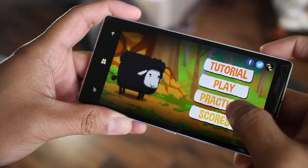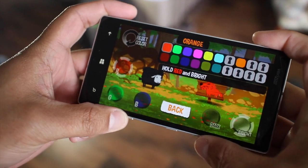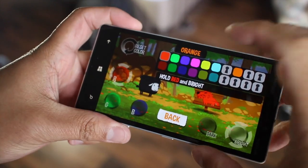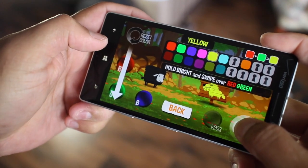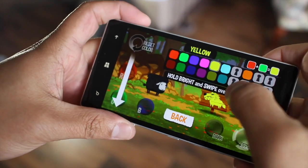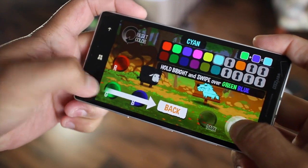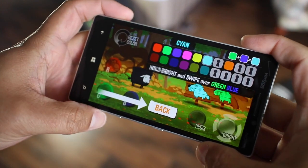If you need a little help you can always go to practice and this will help you create those colors. So for example let's create yellow — you press and hold the bright button on the right side and drag red to green like that. Then there's cyan: press and hold the bright button and then green to blue like that.